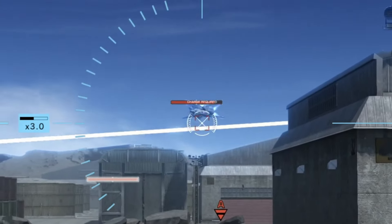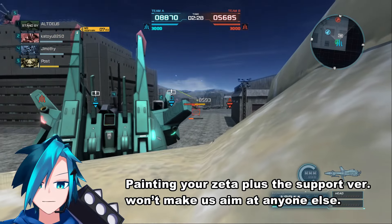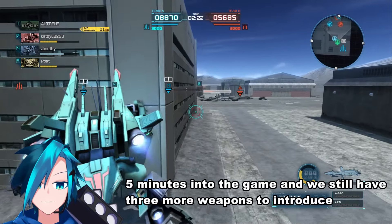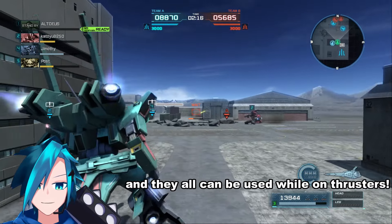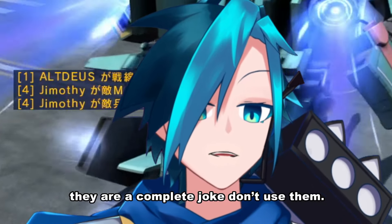Someone seemed to have not learned his lesson. Painting your Zeta Plus the color of the support type version won't make us aim at anyone else. Finally more time to talk about the weapons — five minutes into the game and we still have three more weapons to introduce, and they all can be used while on thrusters. First you have the Vulcans — they are a complete joke, don't use them.